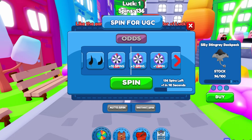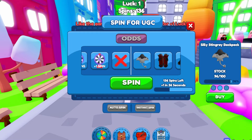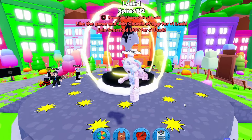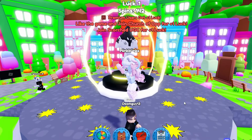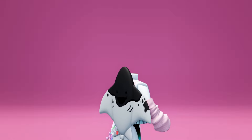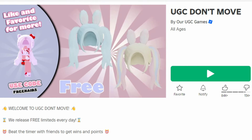To get this free item you just have to spin this wheel and try to land on the free item. Here's how to get extra spins — you can do these simple quests, then you can join the group at the top of your screen for one plus luck for each group you join. This is the item — a really cool animal backpack. Let me know what you guys think in the comments.